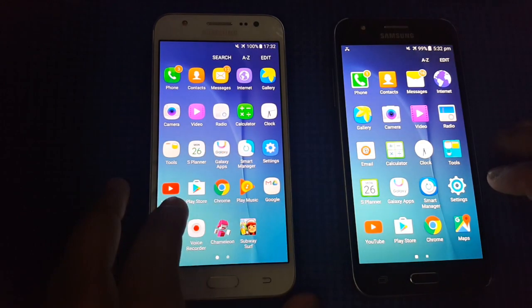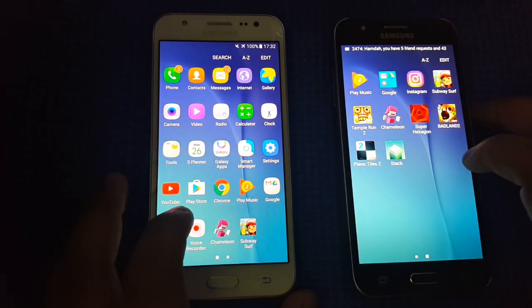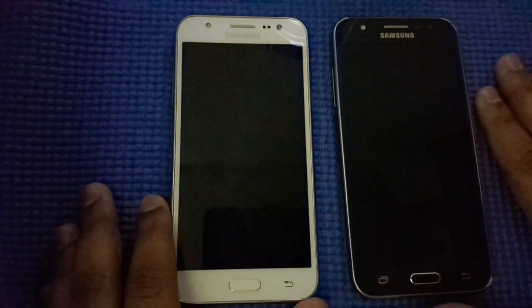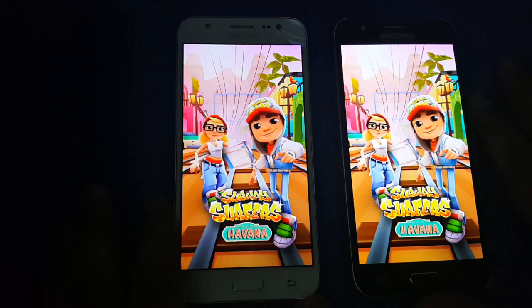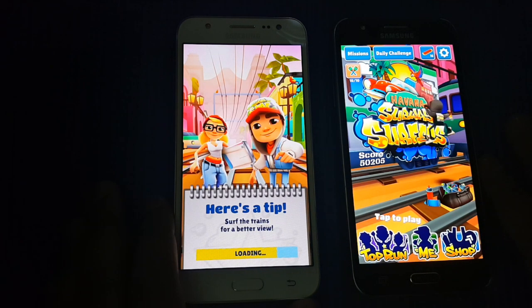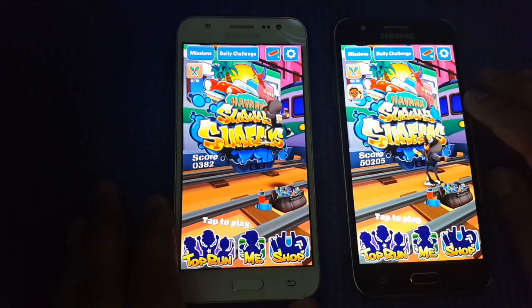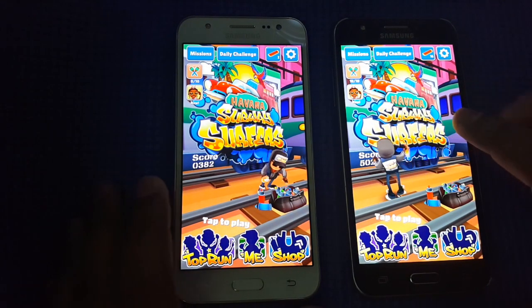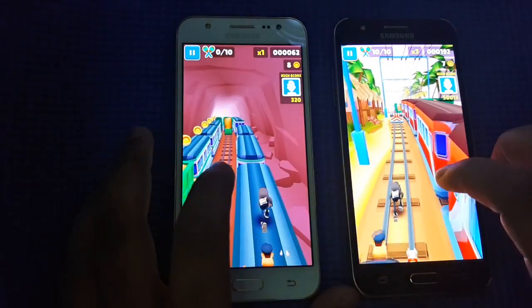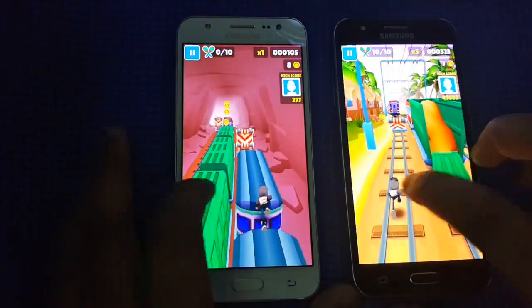Now we're going to test some light games. Let's play Subway Surfer. This one is a bit faster than 6.0.1, but let's see how the performance is. Seems that 5.1.1 is a bit faster in terms of loading. There's a bit of lag on 6.0.1.